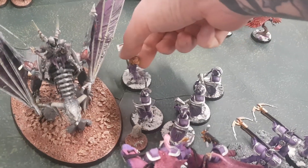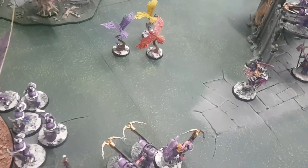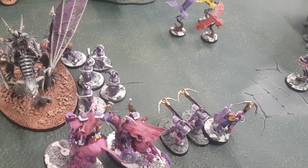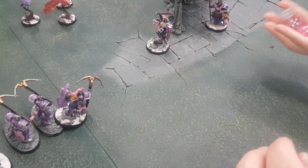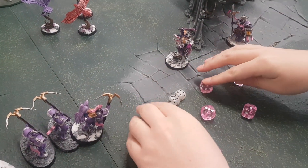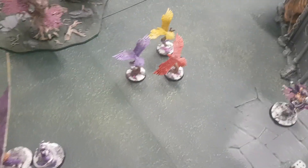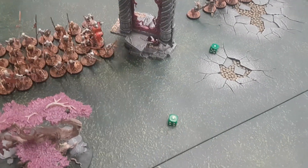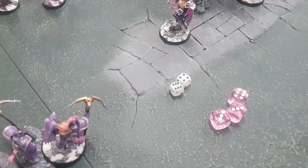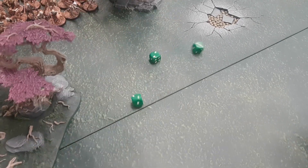The bad news for Luke is these Liberators essentially hit on twos — plus one from Lalo the Tyrants and plus one from Celestant. Three attacks with a Grand Hammer and eight normal ones, hitting on twos. Two at minus one rend and five normal, wounding on threes. Two damage each for the Grand Hammer hits — four Deathless Minion rolls. He's on twelve wounds. Three two-up saves from normal attacks — he's fine, remaining on twelve wounds with two wounds left.